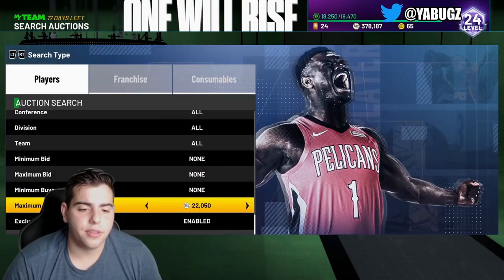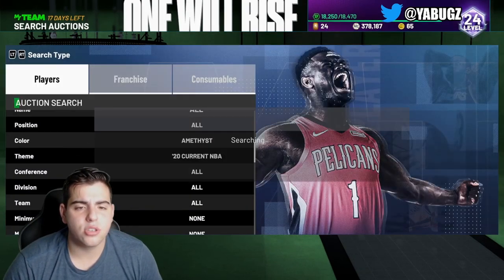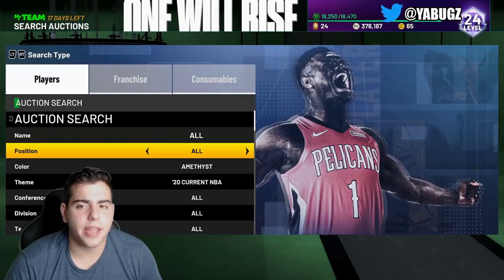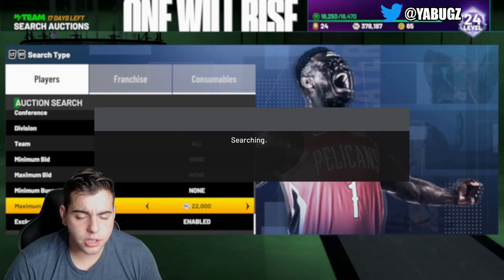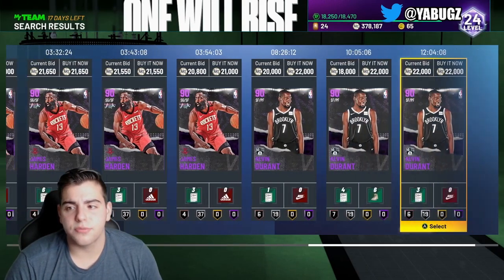As you can see, there's not a lot of Amethyst 20s up here — there's a couple of Hardens, a couple of Durants. But if you do get Anthony Davis, Curry, LeBron James, or Giannis, it's a huge W. This is the easiest way to make MT — this is how I make most of my MT every single week. Once you buy Kawhi, this filter is pretty money. You get a lot of cards. That's filter number one.